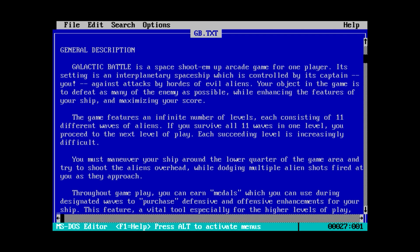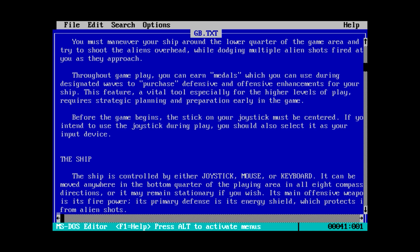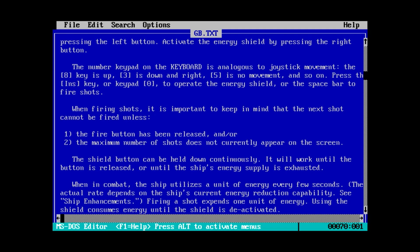There's five out of 11 waves of one level and you proceed to the next. So it says here that the number keypad on the keyboard is analogous to joystick movement, and we're actually using the different numeric keypad keys. It says five is no movement, which suggests to me that maybe pushing a key makes you start moving and then you push again to stop. Insert — or the zero key on the keypad — is to operate the energy shield, and spacebar is fire.